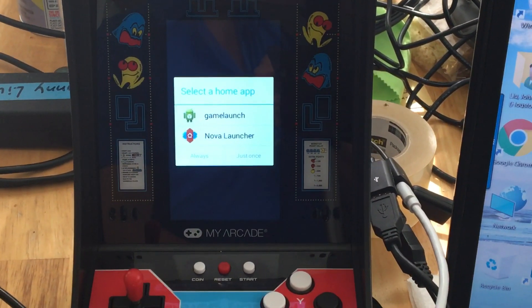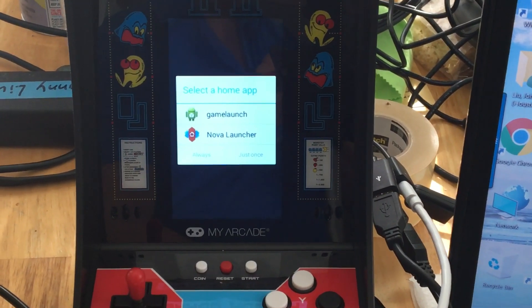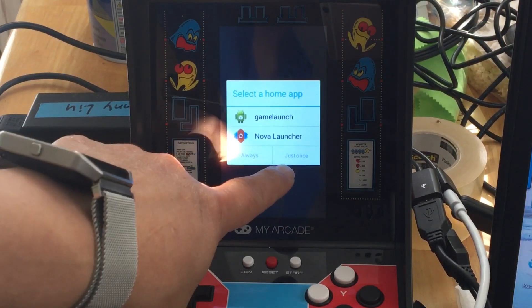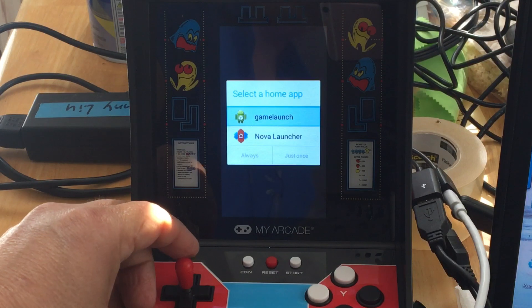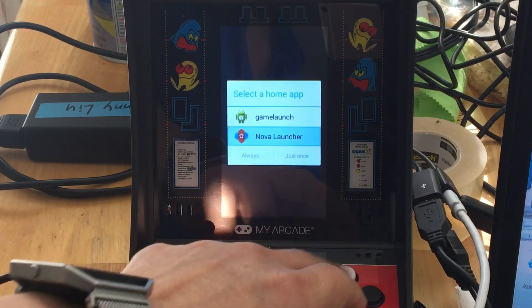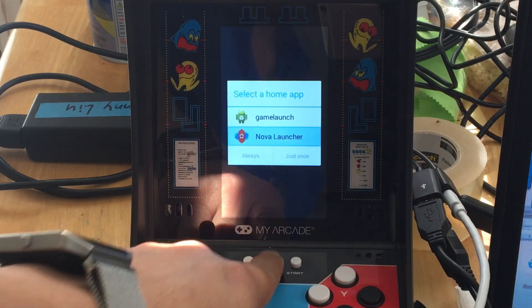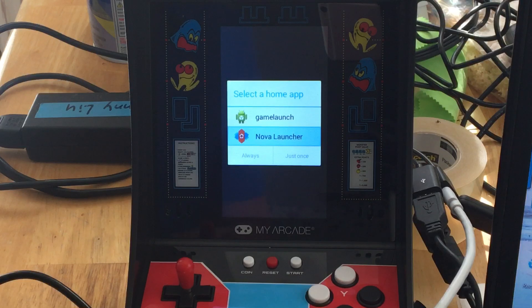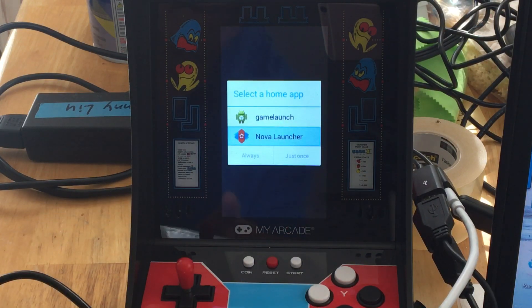The game launcher is the original one that came with the device. The Nova Launcher is the one I just added. You don't want to say 'always' — you want to say 'just once' — so you select the one you want to launch. You're supposed to press the enter button, but the enter button doesn't work. So I have to use the mouse, but it needs to be on a surface — this little red dot needs a surface. Maybe that's the reason. Let me see if I can just click it — no, clicking doesn't work either.